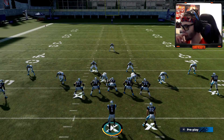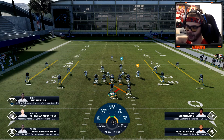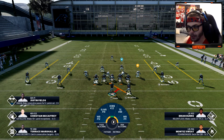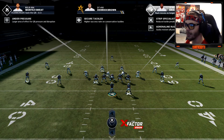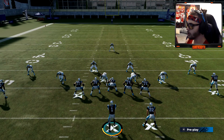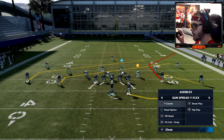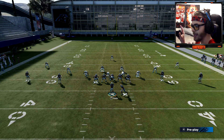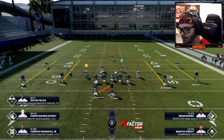Here's a nice little tip: you can see we're in a four-wide formation with our tight end lined out wide. If you don't like the look of a defensive end you're going at — I don't want to go after that guy — what you want to do on PS4 is press square to flip the play, and it just sends the running back over to the other side.